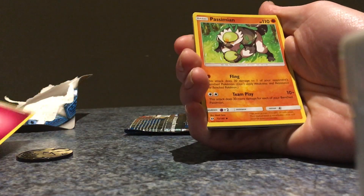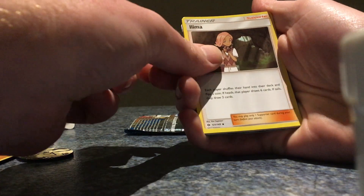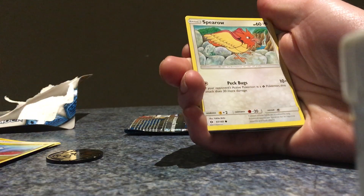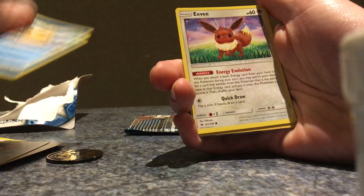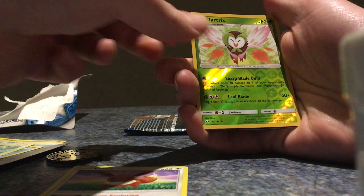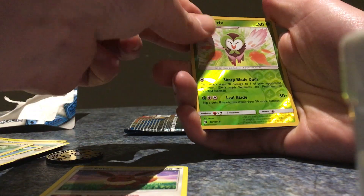So we have a Fairy Energy, a Pashina, a Lilia, a Spinda, Dratini, Spiro, Saida, Eevee — oh, I'll keep that for myself — a Pikla, a Drata, and Dratex Reverse Holo.